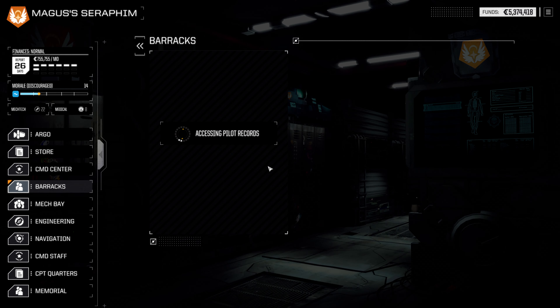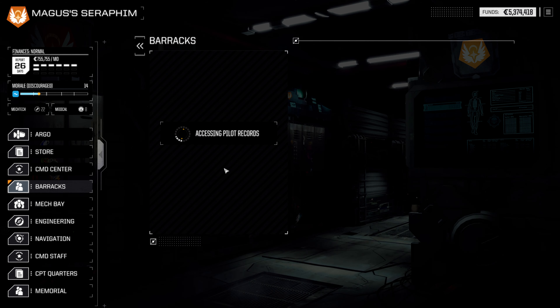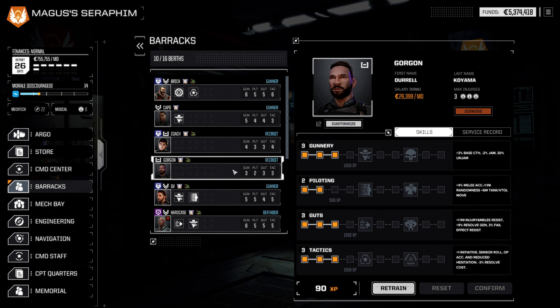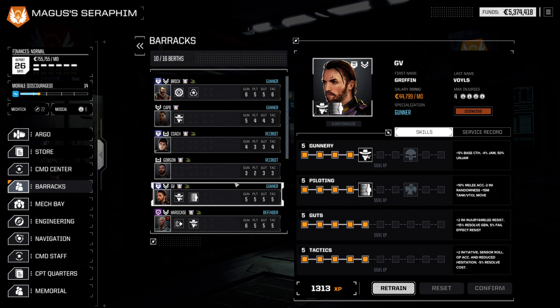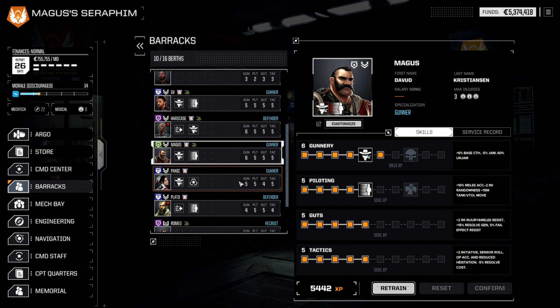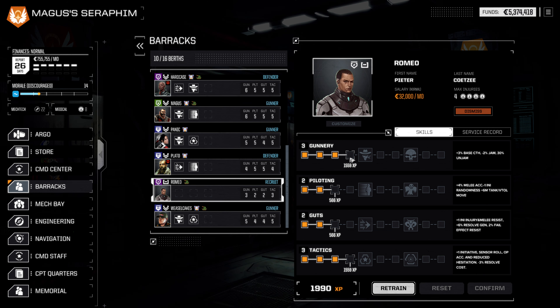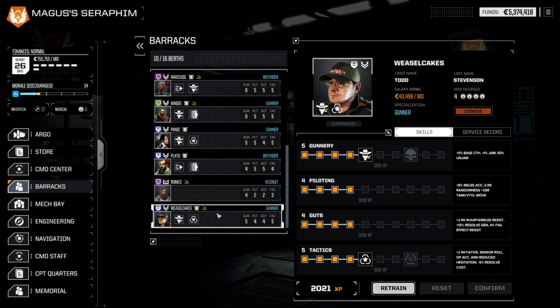We should definitely make sure we've done our training first. Brick can grab a point of tactics — that seems fine. Capo, Coach, and Gorgon have nothing to be done. A point of guts for GB — sounds good. Nothing for Hardcase, Magus, or Panic. Romeo can grab a point of gunnery — that sounds good, you're a backup MechWarrior anyway. Weasel Cakes — yep, that seems fine.